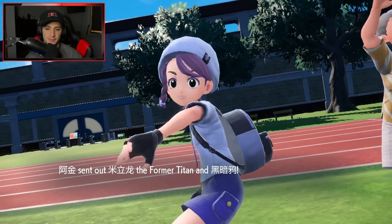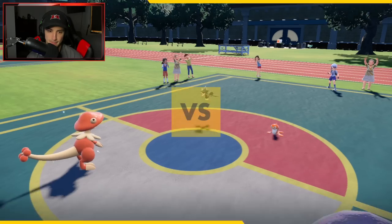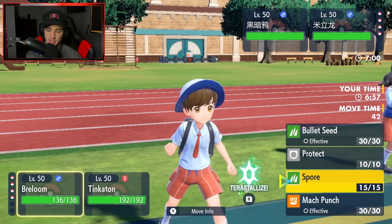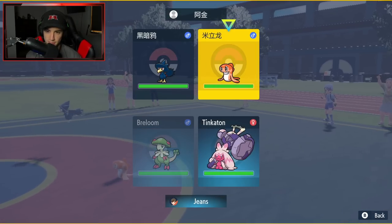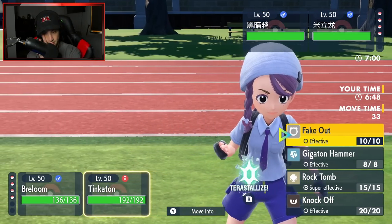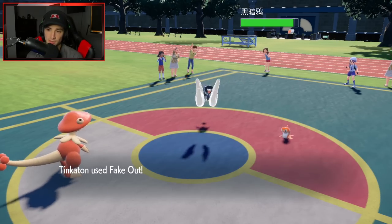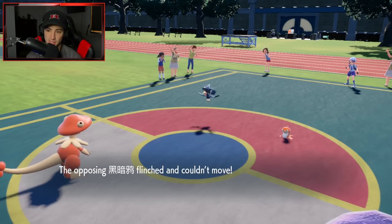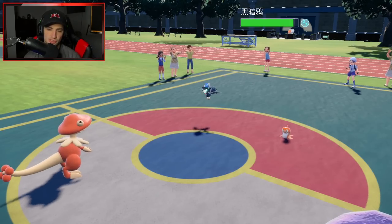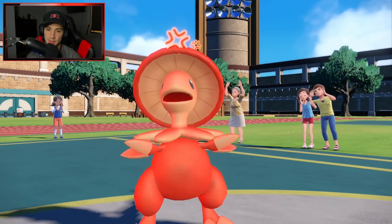Gearcy and Tatsugiri come out here. Could Fake Out the Murkrow or put it to sleep — putting the Tatsugiri to sleep would do nothing, so I think I just throw you to sleep. I also Fake Out. Do you think he's going to swap? I don't think he swaps, because if he swaps then we just put that Pokemon to sleep. We Fake Out the Murkrow, we're going to get the Spore off — I wonder what the Tatsugiri is going for. Tatsugiri could drop a Draco Meteor. He goes for Taunt on me. A little too late for that, buddy.